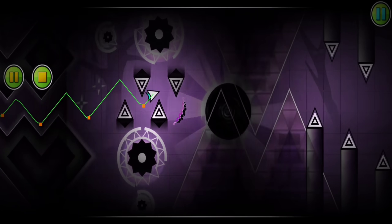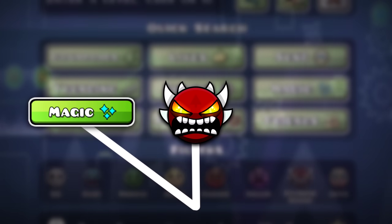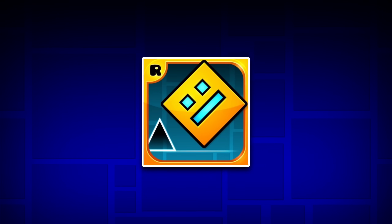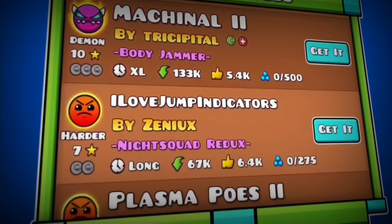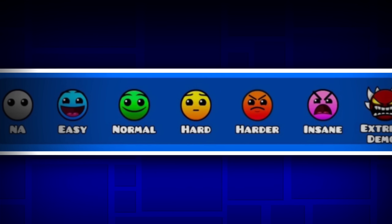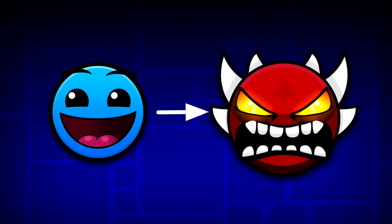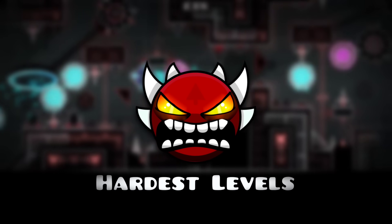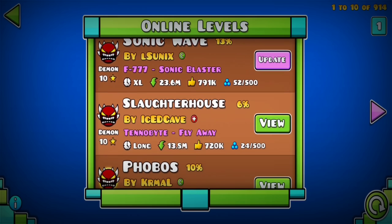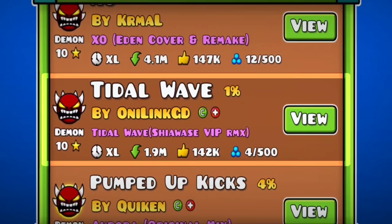When creating a level that you want to stand out, you need to choose between three different routes: the creative route, the difficult route, or a mix of both. And if you are lucky, your level could be featured. This means that the developer RobTop has approved the level to stand out among the tens of thousands of known creators, instead of it being lost to time. And with these thousands of levels comes different varieties of difficulty, going from easy all the way to extreme demon, which is the hardest difficulty category the game presents. And with the hundreds of extreme demons out there, one stands out among the rest.